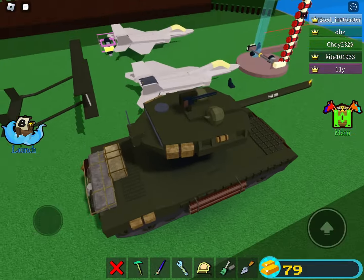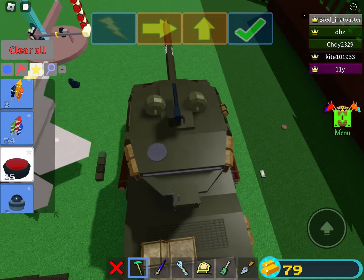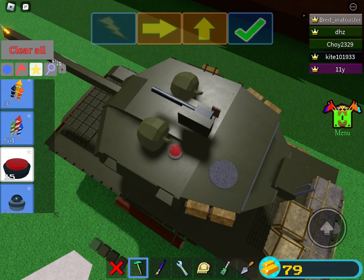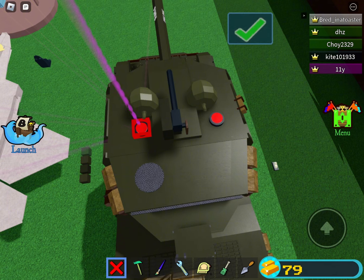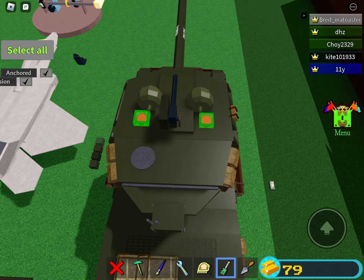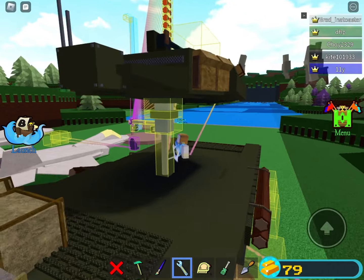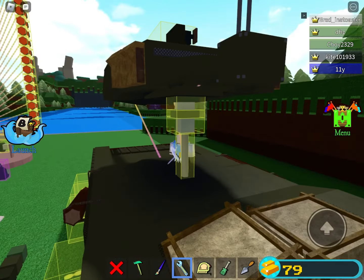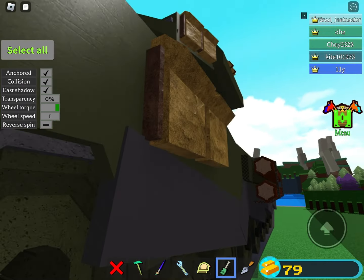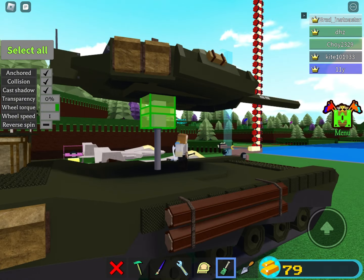Now we should put buttons on the top. Make sure you know where you put these buttons so that you can use them while on the tank. Connect these to the wheels. Make the wheel speed to 1, and then wheel torque to green. Afterward, click the piston too — select the piston and then turn off collision.